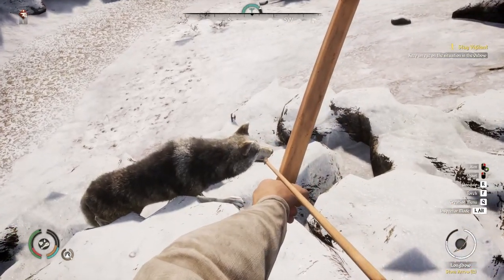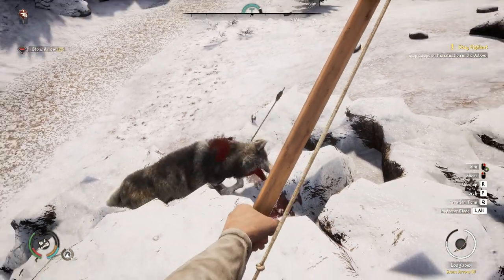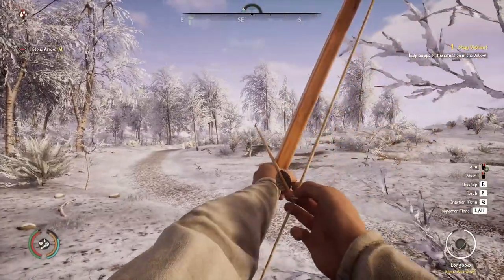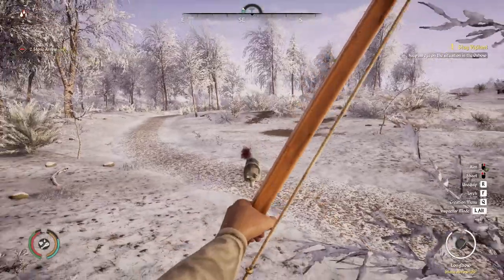My second general tip is easy to say but sometimes difficult to do: aim for the animal's head. Headshots deal more damage and are actually not that hard to achieve when you are being charged at, especially by larger animals.